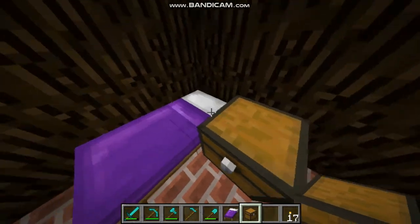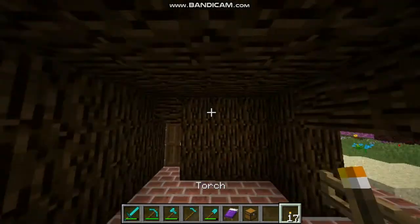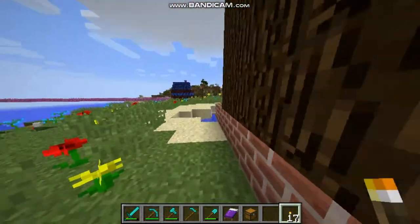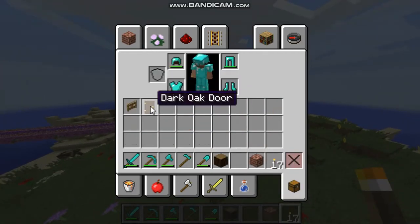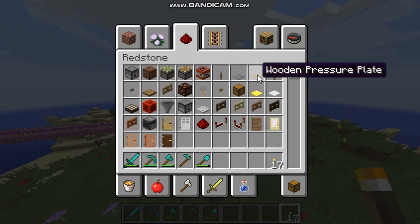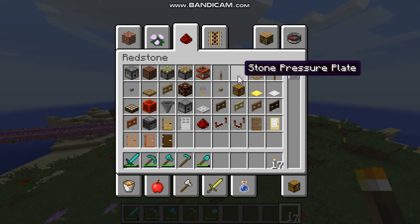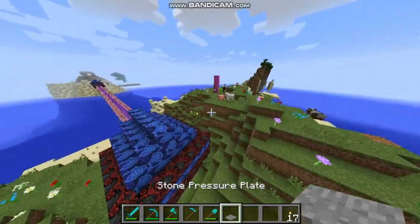I need to place torches, but basically I'm done with this cottage for now. Next time I'll finish it. Today we also have to build the paths. I'm gonna build two paths — I'll use stone pressure plates because they look a little more special than wooden ones.